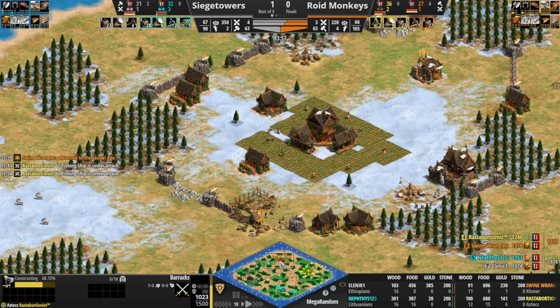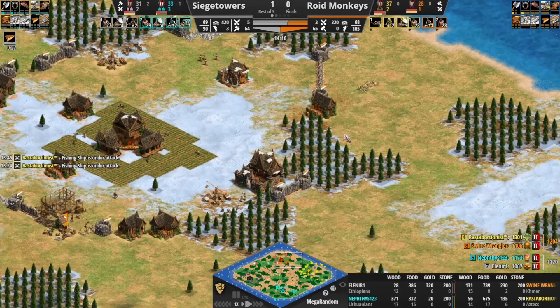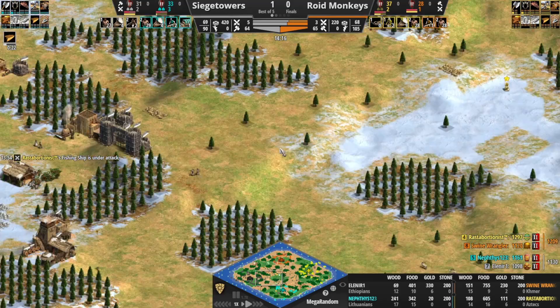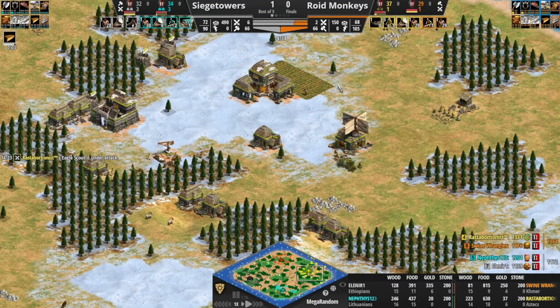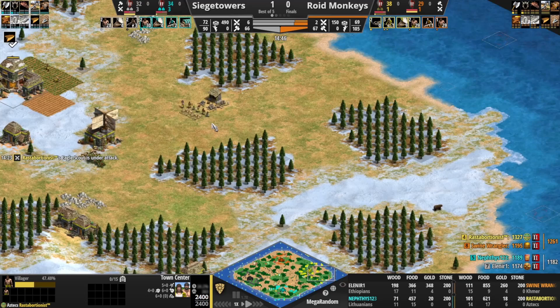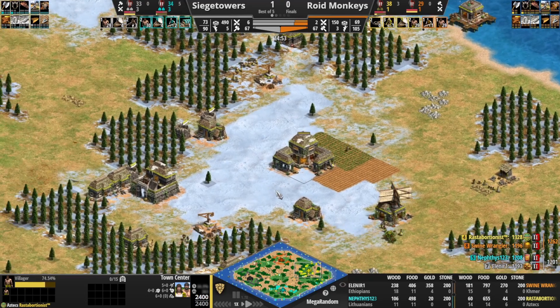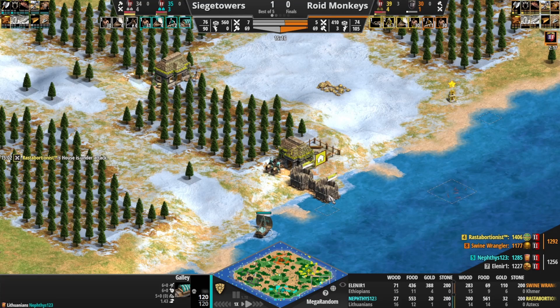We've got pressure down here — look at this, Nephthys adding in a galley. I think the place to attack is one of these Palisade walls — use the galley to make sure a vill can repair, just go for the house as well. The galley is leaving just as the vill arrives, so Rasta is going to be able to buy some more time. I like the galley addition for Nephthys. I also like adding an additional dock to continue with efficient fish collection.